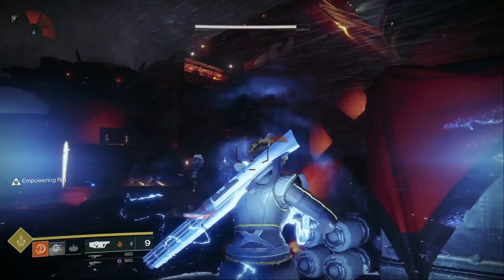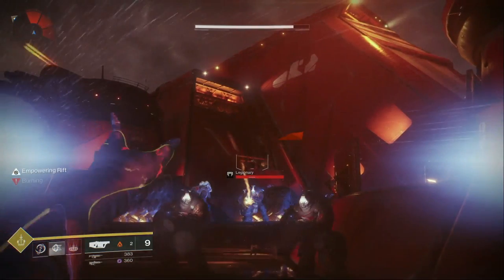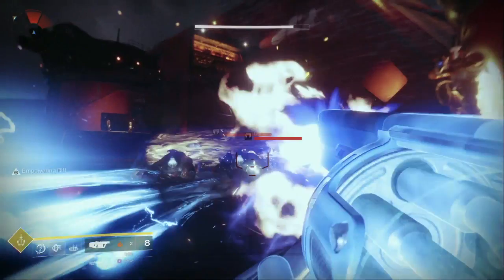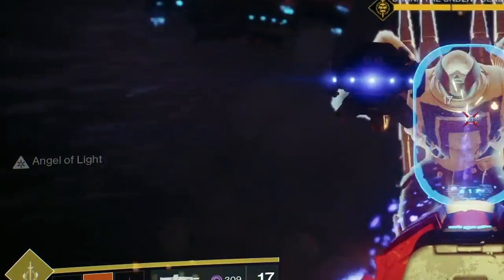The third ability appears again, but instead of a healing rift it's now an empowering rift — so it looks like you can customize these in your subclass. It also looks like Angel of Light returns for Warlocks.